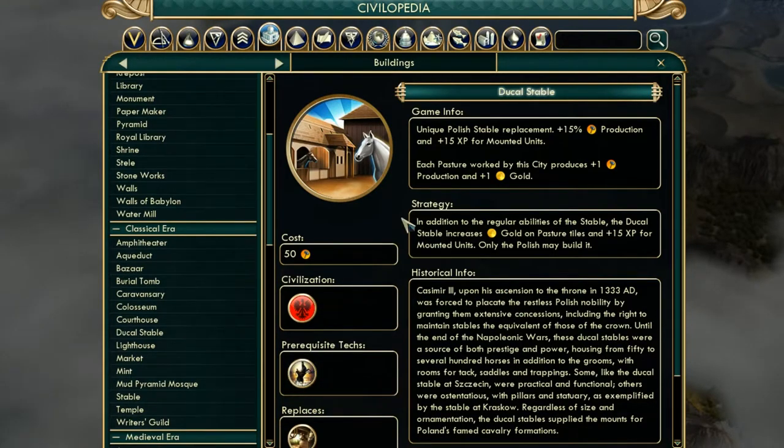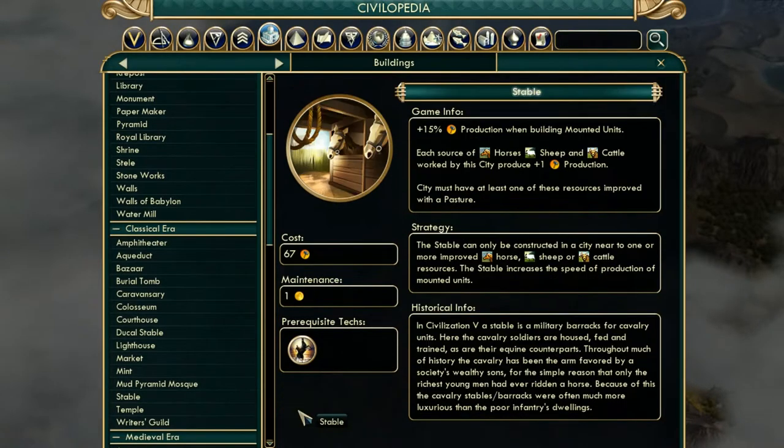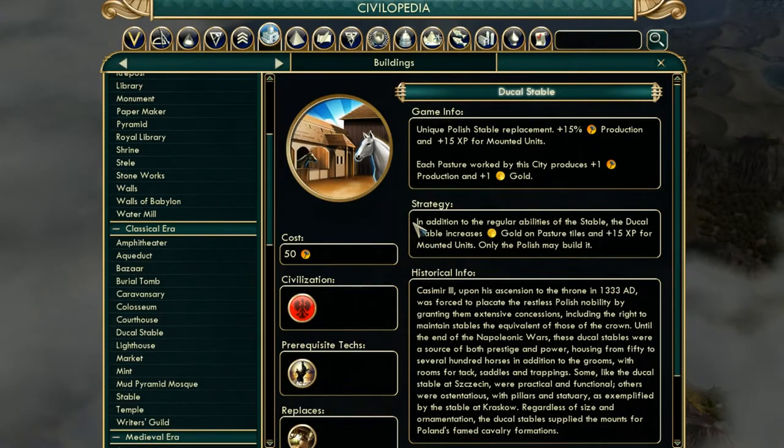The other unique thing is the Ducal Stable — a unique Polish stable replacement. It gives plus 15% production and plus 15% for mounted units, one production and one gold per pasture, and 15% XP towards mounted units. It's also cheaper to build by about 17 production. So you build the Ducal Stable quickly, then pump out Winged Hussars and give them promotions — you can have these all on the field quite quickly, which is very good.